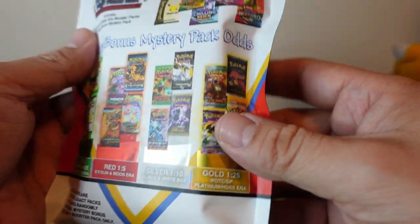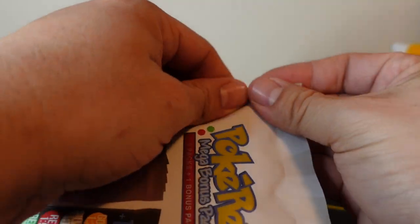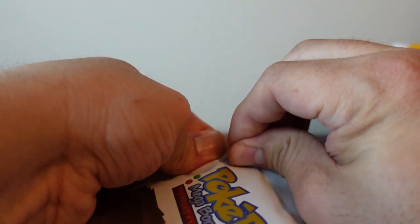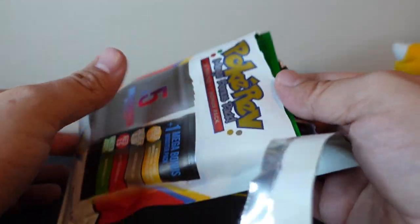Fingers crossed we're going to get something from gold. Let's get this thing open and let's see what we got. Come on, gold! Oh, it's green. Womp womp.